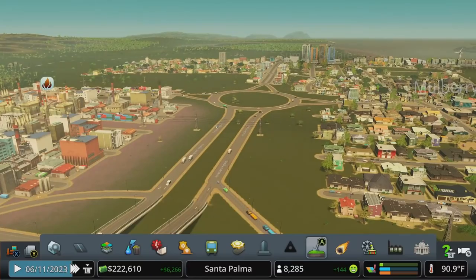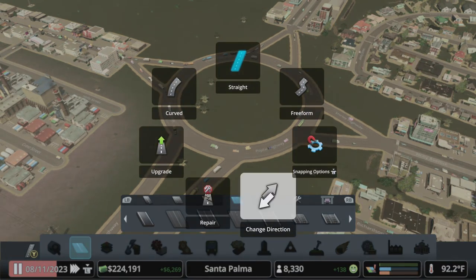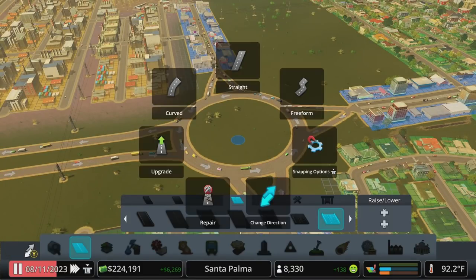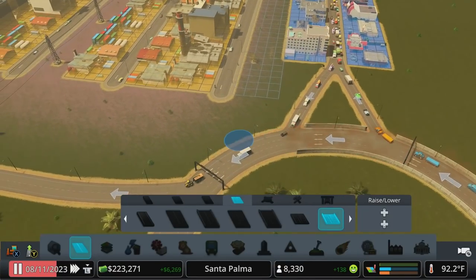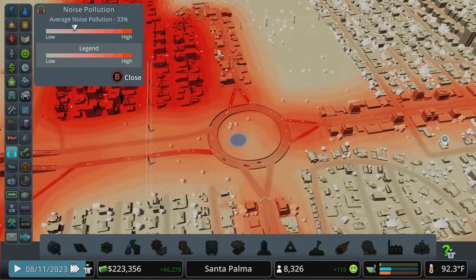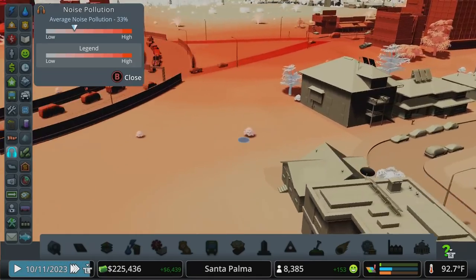Industrial is terrible — it's the worst for pollution, the worst for noise, it's all the truck traffic. Traffic is a big thing that creates noise. We do have highways with sound barriers, so let's look at this in the noise view and upgrade these to noise barrier segments. That should help our noise situation a little bit, and watching as we play it actually makes a considerable difference. Use those noise barriers when you can, especially if you're in a central area — you can prevent that spillover of noise from bothering the residents too much.